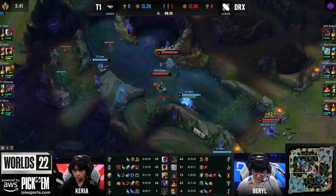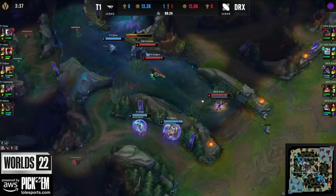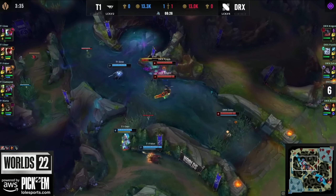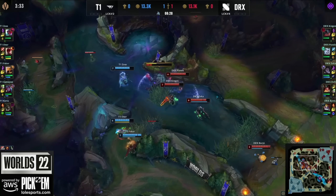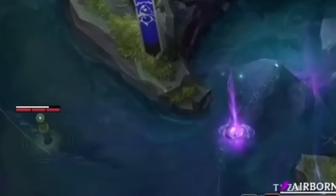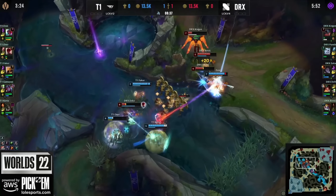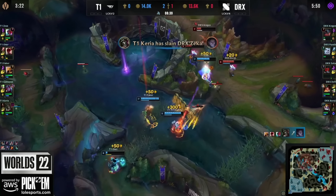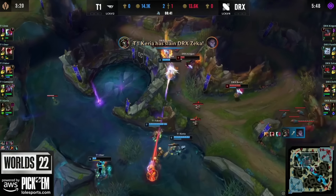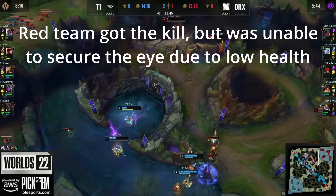You'll often hear her called Shelly by the casters, as it's often used as her nickname. She takes pretty low damage but sometimes opens up her eye on the back, which you can hit for massive damage. Killing her gives some local gold to the team that killed her and drops an item called the Eye of the Herald. This item can be picked up by a team member by standing on it for a short duration, and it stays in the ground for 20 seconds before disappearing if not picked up.